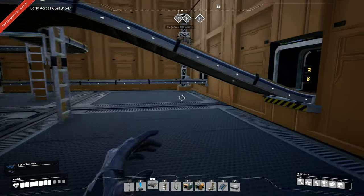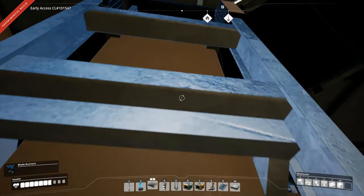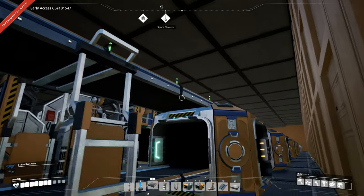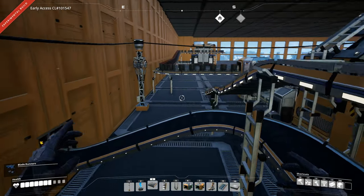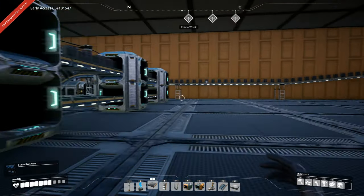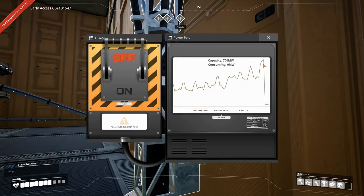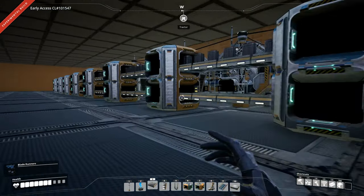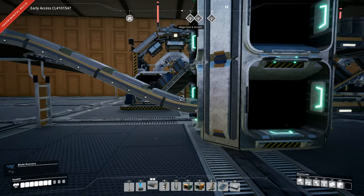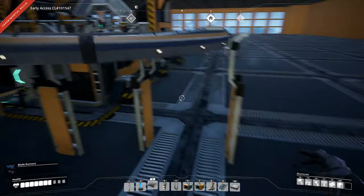The top level here has reinforced iron plate coming from the other factory. The middle line is the overflow for reinforced iron plate because we only need 120 of them. Then our power spiked too high — okay, that's fine. We are producing 135 reinforced iron plates a minute and only need 120, so the overflow will come over here.